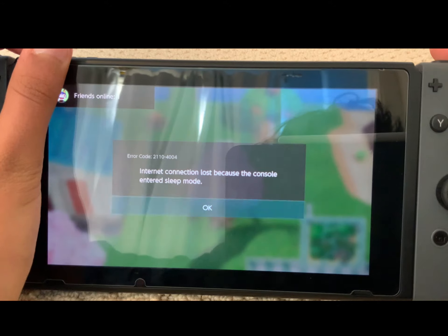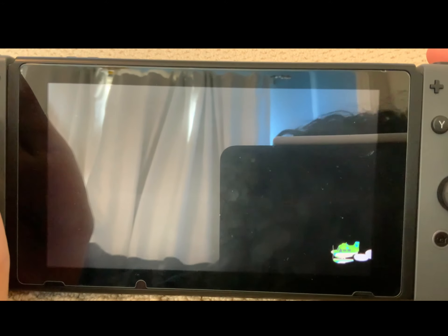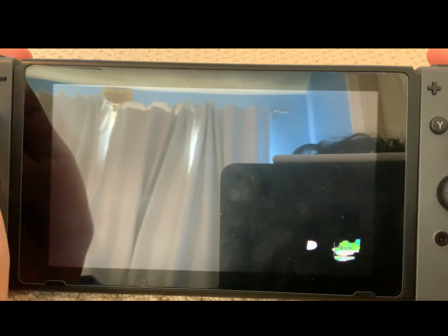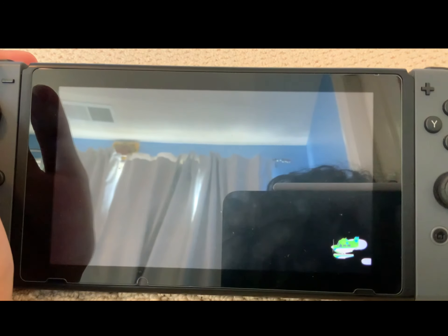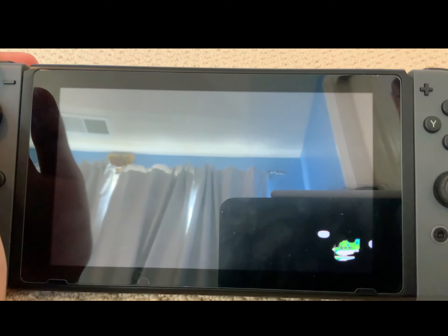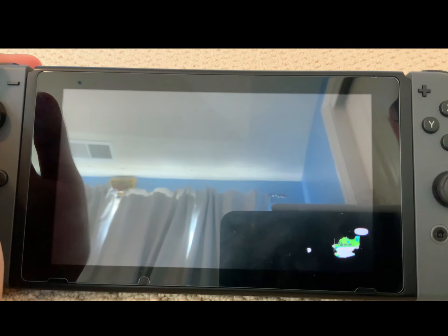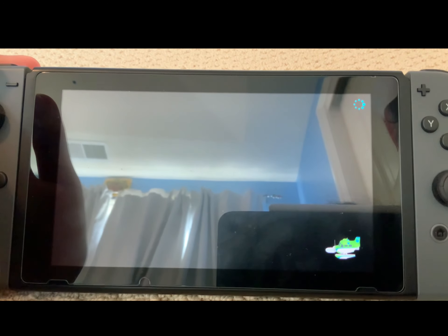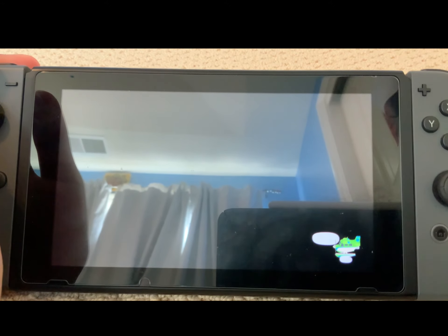I was kind of worried that I had pressed it too late, because I read in a video that you actually have to press the off button at the third loop. But I pressed it around the fourth or fifth loop and it still worked. All you have to do is keep an eye out for that loading animation, and as soon as that third or fourth loop comes around, press the power off button on your Switch — it's the power off button, not the home button.